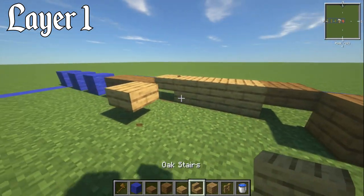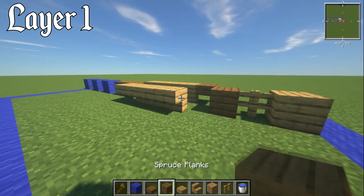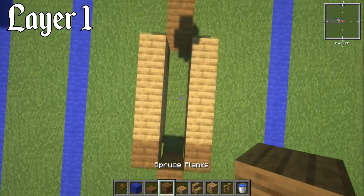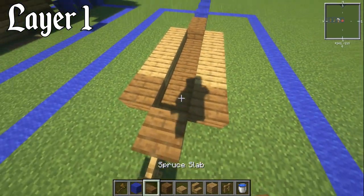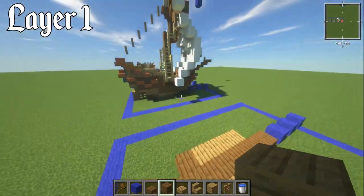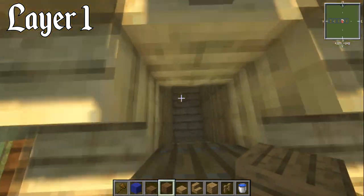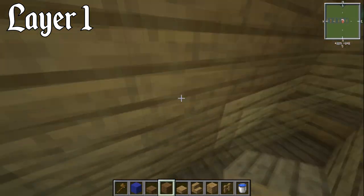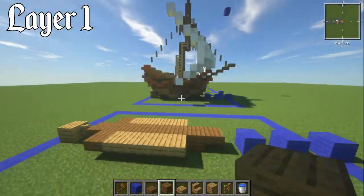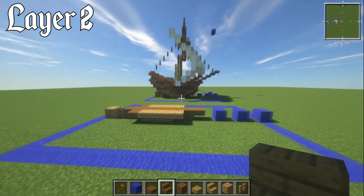On the other side, go out with an oak slab, then three oak upside-down stairs facing outwards, then a spruce slab. You've only got one block to play around with on the interior — I go with spruce planks rather than spruce slabs. It's a very very small ship, but that is it for layer number one.